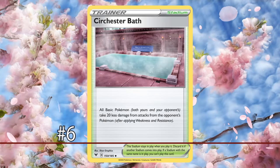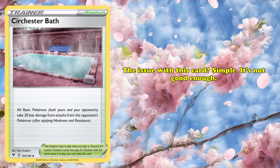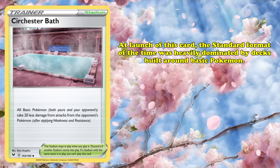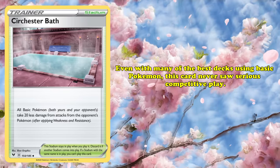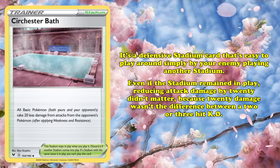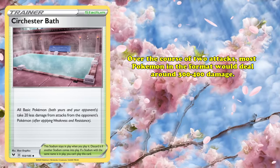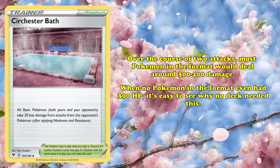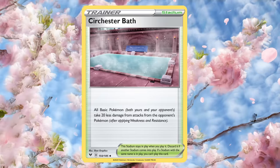At number 6, we have Sir Chesterbath, a Stadium with the simple effect of reducing all damage dealt to basic Pokémon by 20 after applying weakness and resistance. When the card first released, the standard format was heavily dominated by decks built around basic Pokémon like Pikachu and Zekrom Tag Team GX and Zacian V. Even with many of the best decks using basic Pokémon, Sir Chesterbath never saw serious competitive play. It's a defensive Stadium that's easy to remove, and 20 damage reduction never mattered — over two attacks, most Pokémon would deal 300 to 400 damage, and no Pokémon had 300 HP. The card also never prevented any one-hit KOs, so it had no competitive niche.